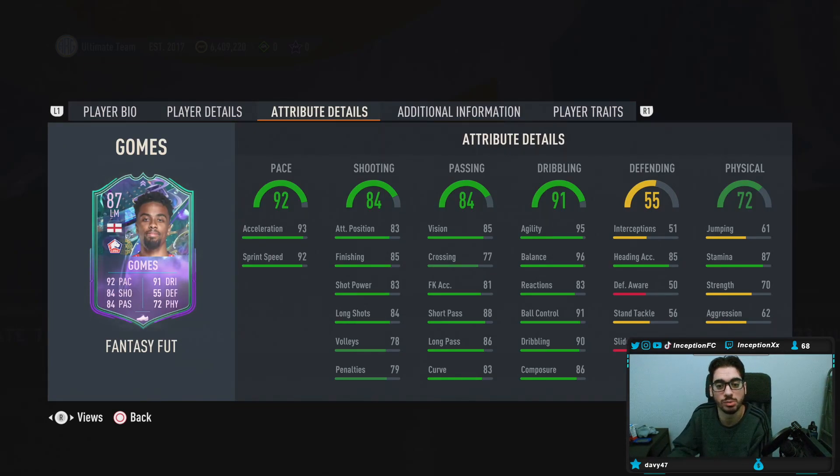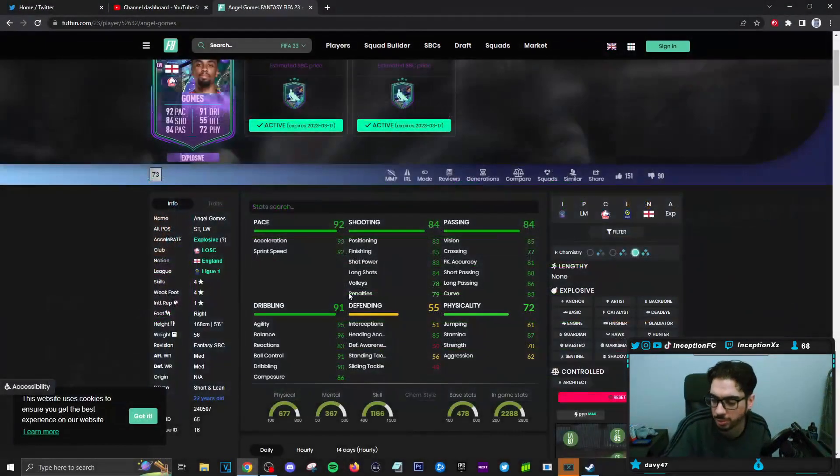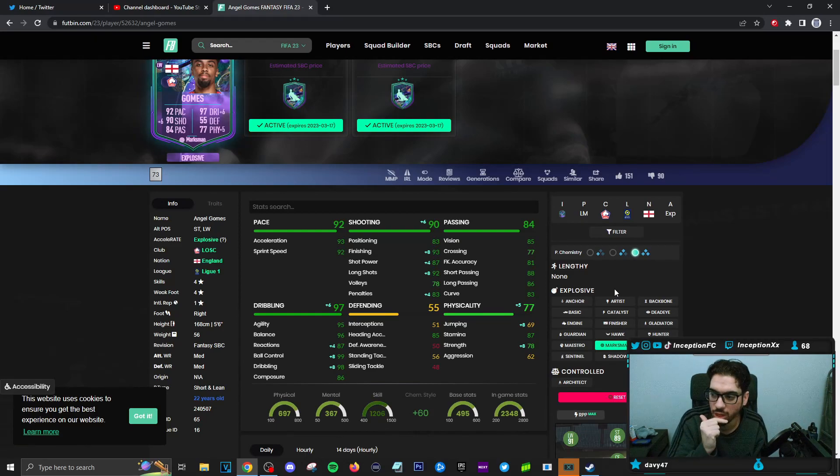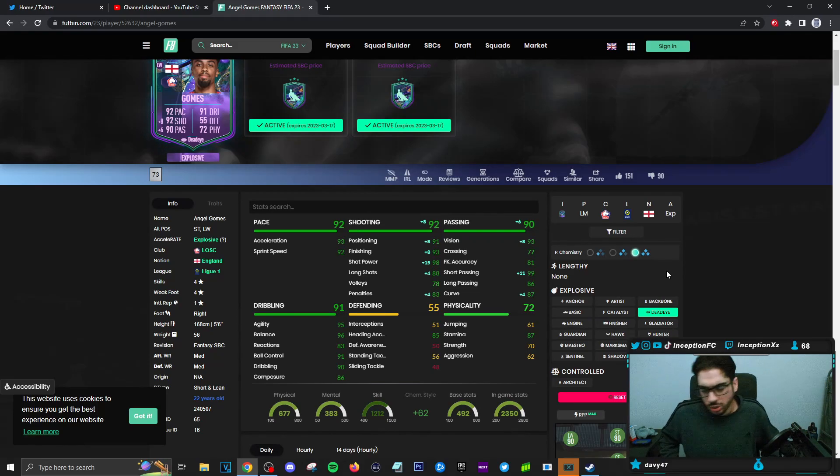This is actually not a poorly formatted card, especially with upgrades. What I'm thinking is you give him a Dead Eye chemistry style — he needs the massive shooting boost. Shooting definitely needs to be a thing, passing too. Dribbling you'll have to work with as is, which is fine because he's got 90s dribbling while being short and lean at five foot six, so center of gravity should be really low. Shooting could be crazy. Defensive stats: 85 heading accuracy. Physical: 87 stamina.